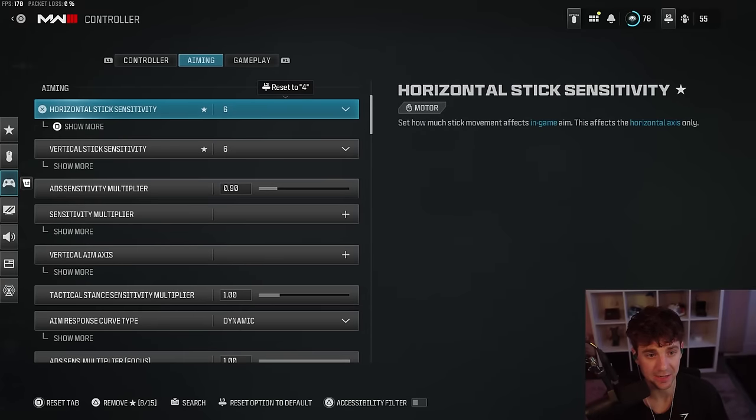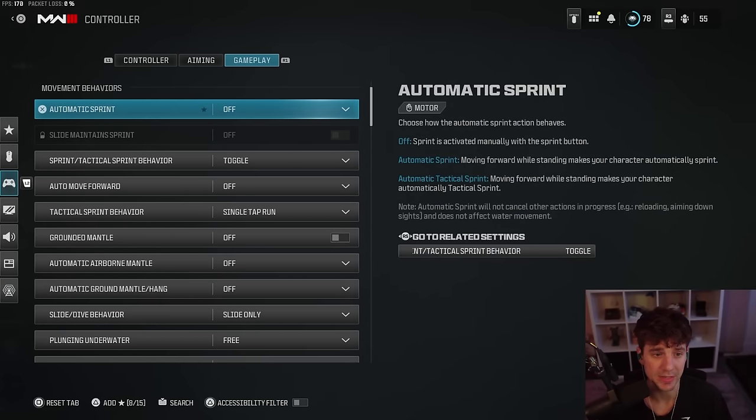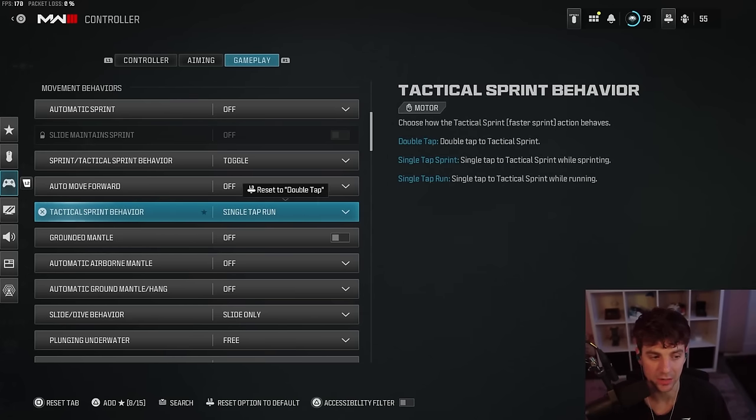Target aim assist — very important. Aim assist type: I play Black Ops. The last set of controller settings is gameplay. I do not use automatic tactical sprint. I like being able to walk forward and shoot from the hip while walking. If you switch the tactical behavior setting to single tap to run, it basically does auto tack sprint anyway — instead of double clicking, all you do is click once. Most people using ATS are clicking their stick anyway, so single tap to run does what ATS does but even better. I think it's more advantageous overall.